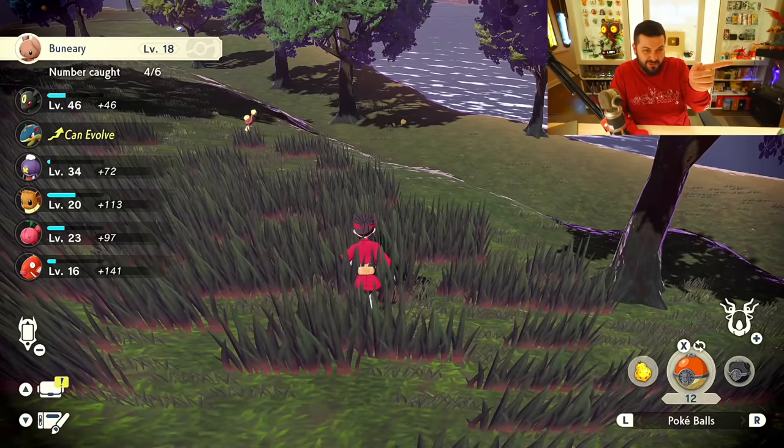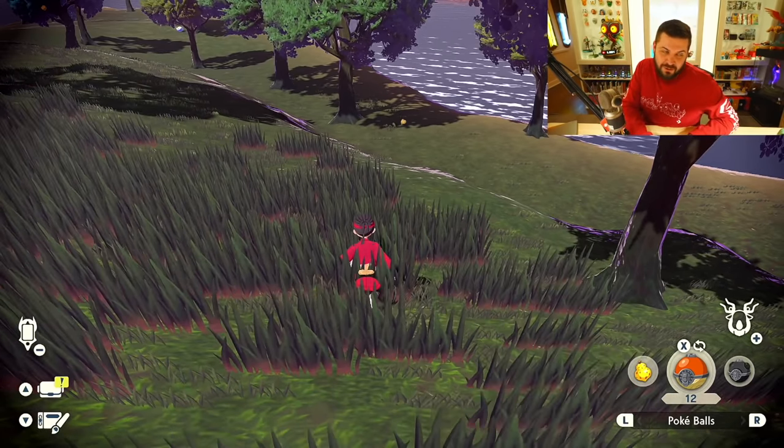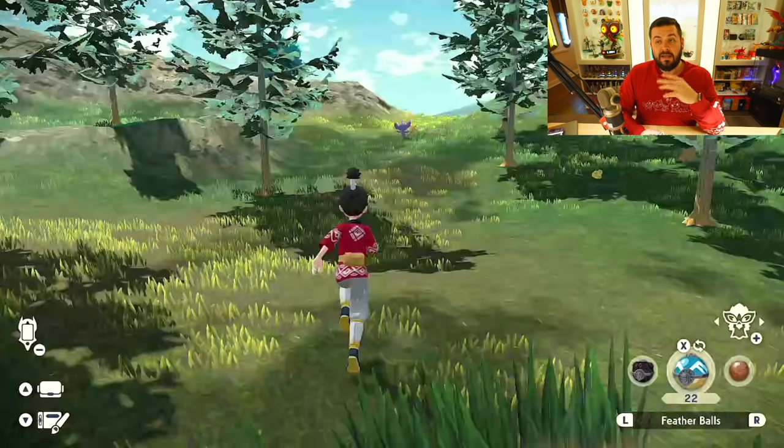We caught it! I love how it shows up as shiny everywhere — on your menus, on the report screen — you can see that little blue shiny icon. The Pokemon itself is also visually shiny, with pink accents right there.